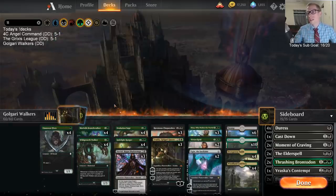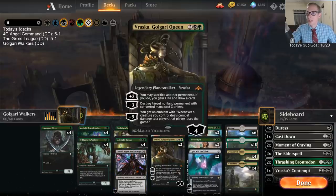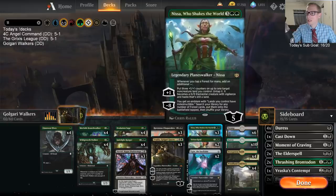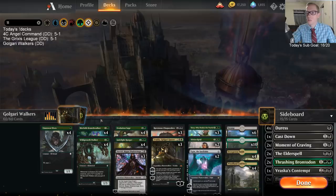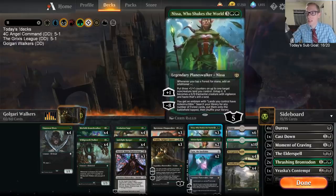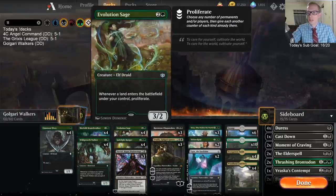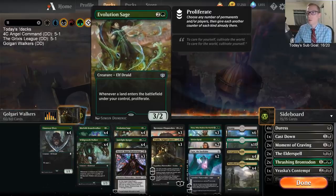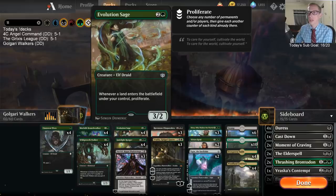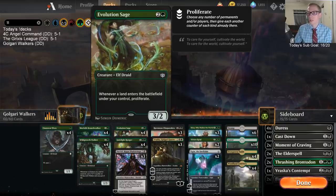We're backing that up with five Planeswalkers: Davriel, Vraska, Nissa, Vivian, and Ugin. All the Planeswalkers and Explore creatures have counter synergies — loyalty counters on Planeswalkers, +1/+1 counters on our Explore creatures and Wild Growth Walkers. To synergize with all of those, we're playing four Evolution Sage. I'm pretty excited about trying out Evolution Sage here to get some loyalty counters back.